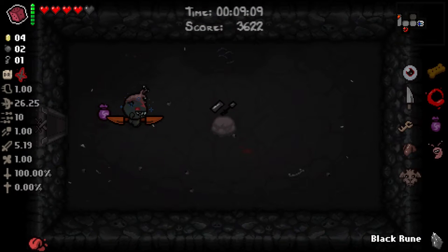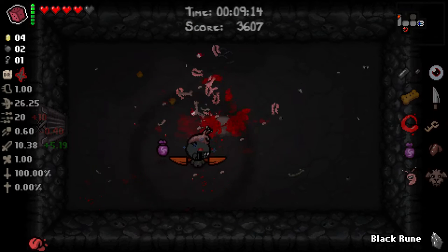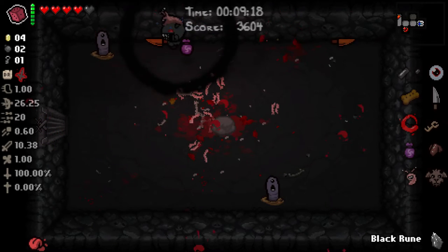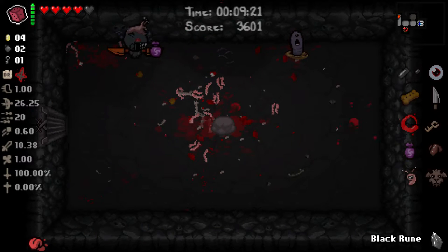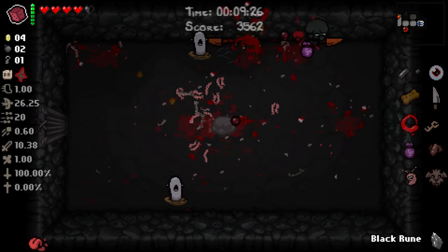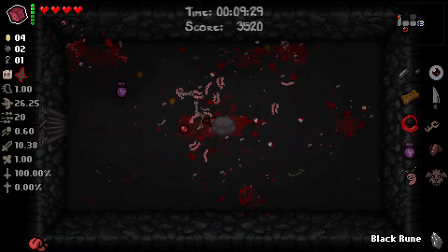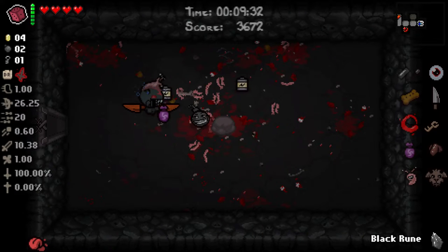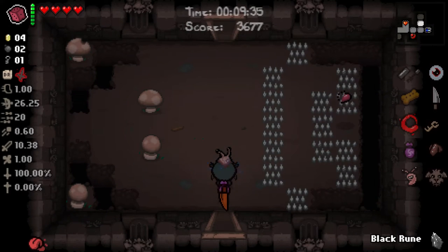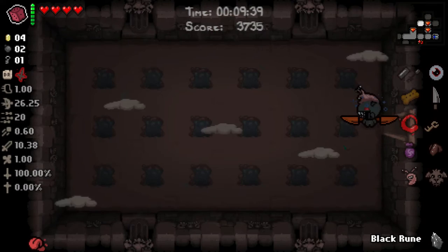There's a key. I forgot what that does until I picked it up. Although it doesn't appear to have much of a problem with Mom's Knife — my range went down a little bit, but not terribly. We're going to get batteries, which I probably should have used to reroll the Mascara.